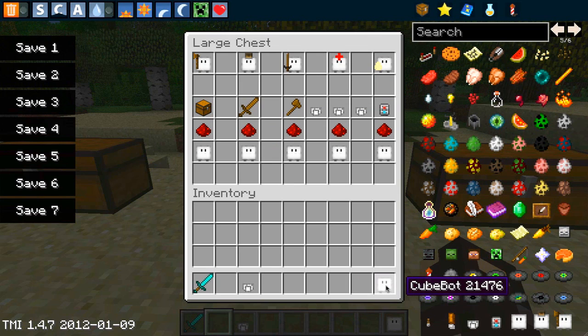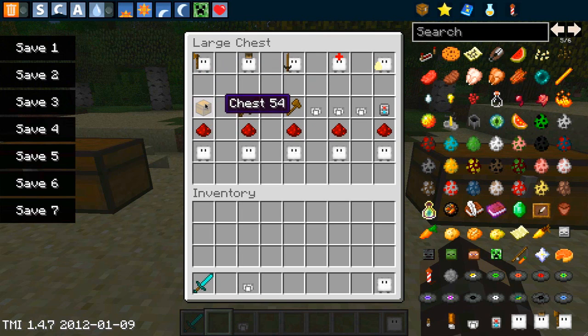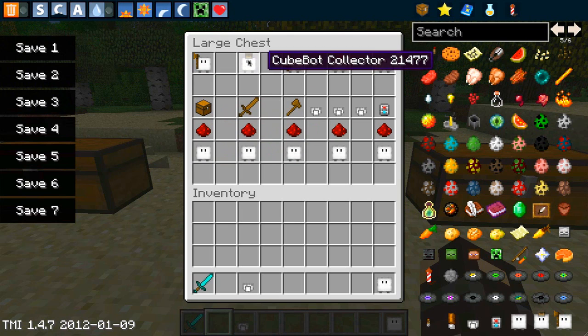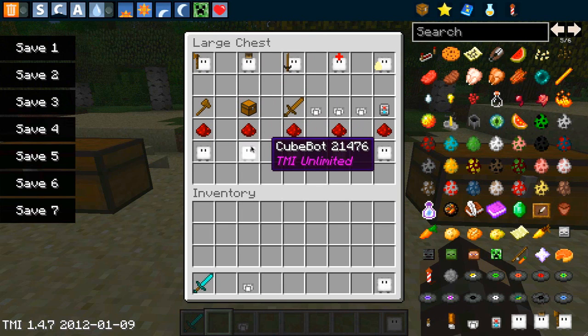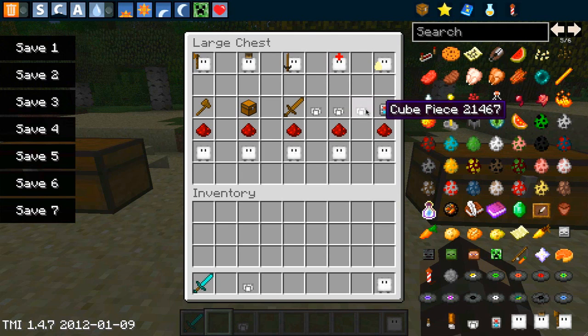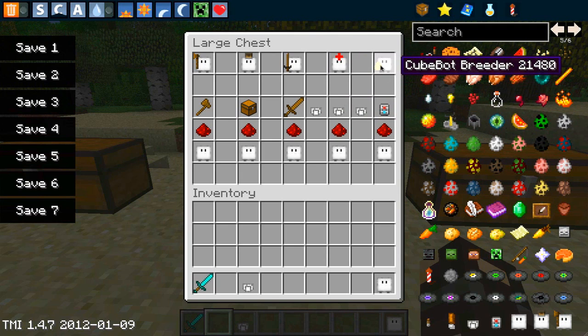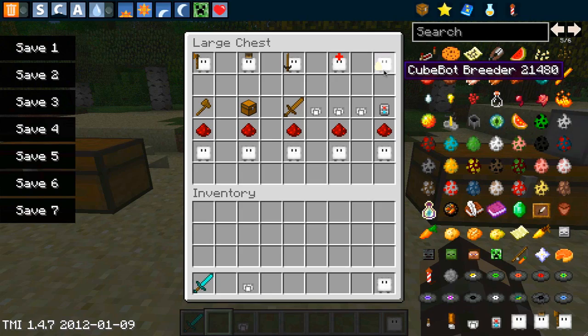Although the initial craft of the cube bot is slightly expensive with the diamond, the secondary stage of crafting is fairly cheap. For the lumber bot: an axe, redstone, and a cube bot. For the collector: a chest, redstone, and a cube bot. For the fighter: a sword, redstone, and a cube bot. For the fixer: three cube pieces. For the breeder: the cube bot power core.